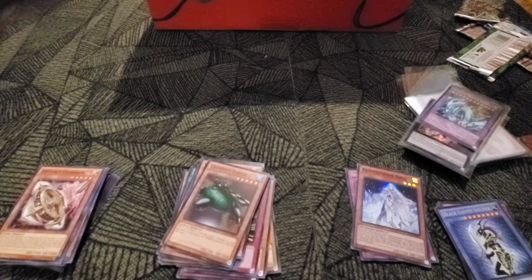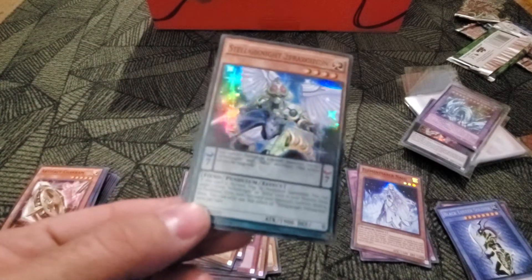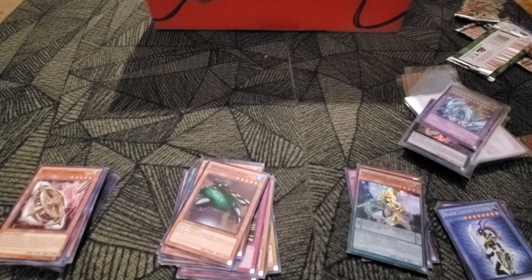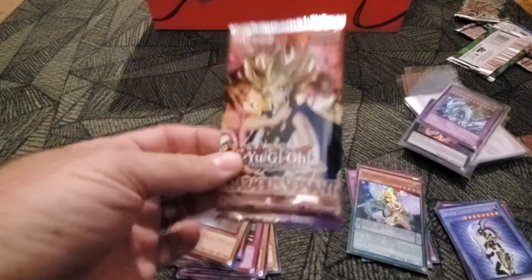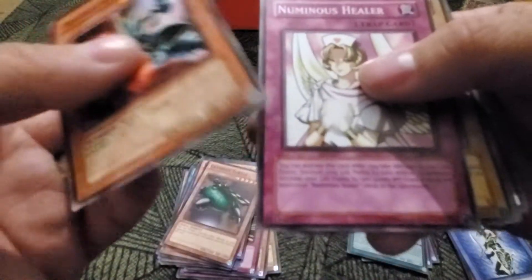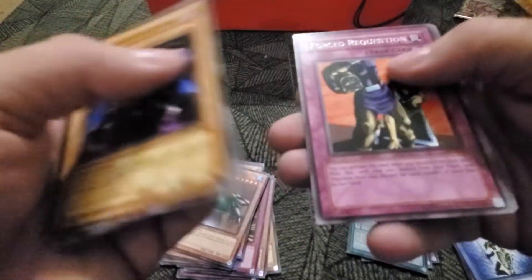Now it's time for the mystery pack. I bet it's something stupid — what do you reckon? Okay, we got some Stellarknight, Stellarknight... come on mystery — Pharaoh's Servant. Wow. Am I going to pull me a Dawn? Deep Sea Warrior, Numinous Healer, Thousand-Eyes Idol, Mystic Probe, Forced Requisition.